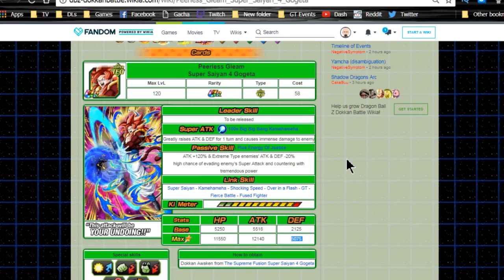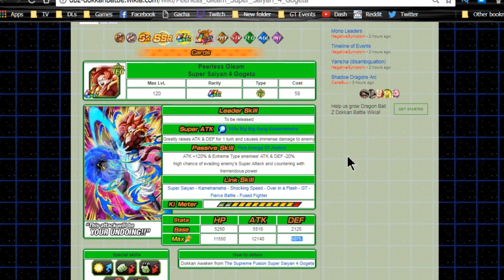A lot of people are saying they're not pulling on this banner, but there are good cards here. Don't feel put off just because everyone's saying it's garbage. If you don't have the cards in the banner, go for it — go for the banner where you have the least amount of cards. That's what I did on JP and I did pretty well. On the global side, it's definitely worth it.